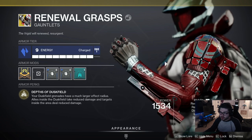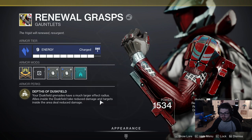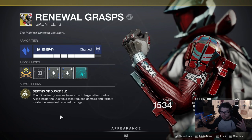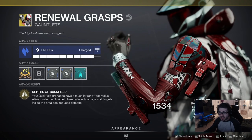Obviously, it's been kind of outshot with Void 3.0 being out. But Renewal Grasp, basically, is gonna make your Dust Field Grenade have a much larger effect radius. Allies inside the Dust Field take reduced damage and targets inside the area also deal reduced damage. So your Dust Field is bigger, you take reduced damage in it, and enemies inside deal reduced damage. It's a very, very tanky exotic.